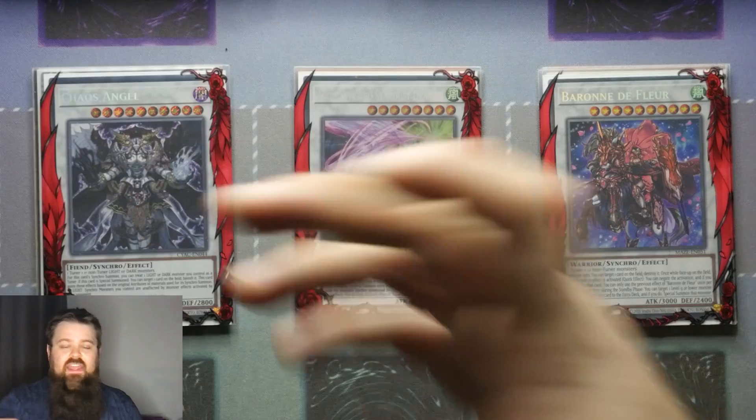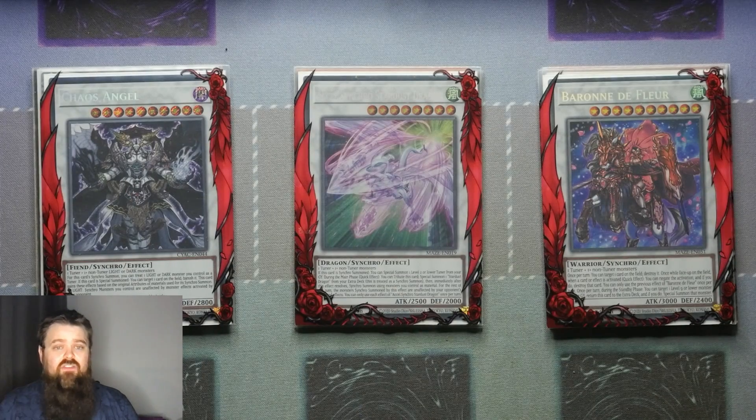For your other Synchro Level 10, Chaos Angel — the reason Chaos Angel is so good is because you don't need the Fabled Raven. If you do have the ability to make this with Fabled Raven and subsequent other monsters like Greffa, it's insanely powerful because it protects all of your Synchros from battle and from card effects. But if you don't have the Fabled Raven, you can still just make it using only Darks, and monsters you control cannot be destroyed by battle — meaning they are not punting over any of your monsters, Link monsters, Synchro monsters, or even your normal effect monsters, which is absolutely amazing.